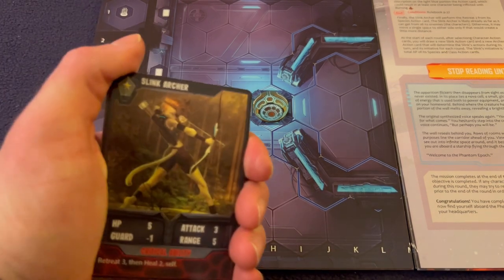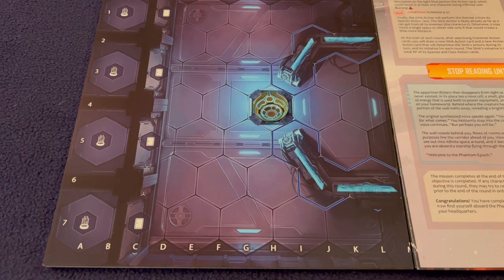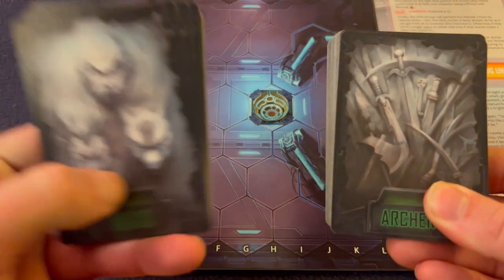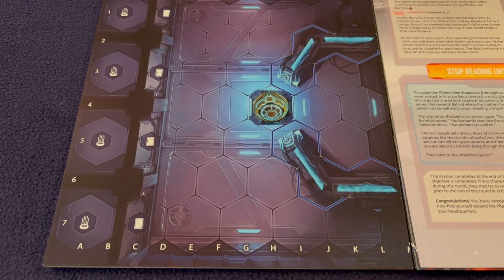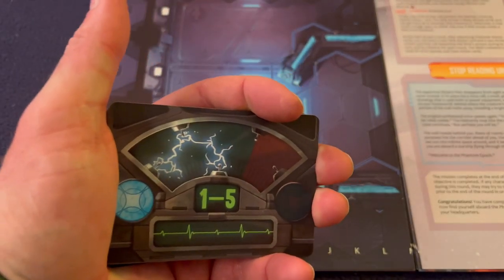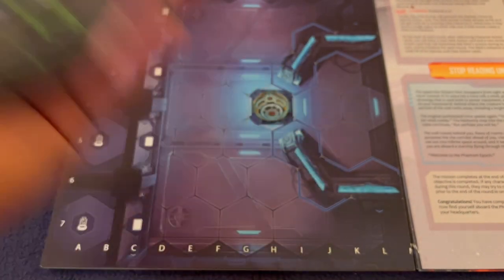Next, have your adversary description cards off to the side ready to grab. Also have the species deck and class deck off to the side ready. The invent deck is part of setup as well, but for the tutorial mission we're not going to worry about those — we'll talk about them later when they come into play.